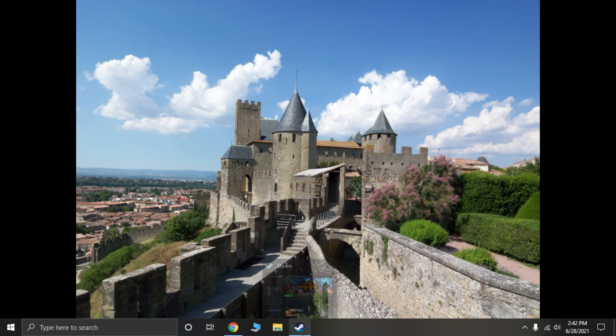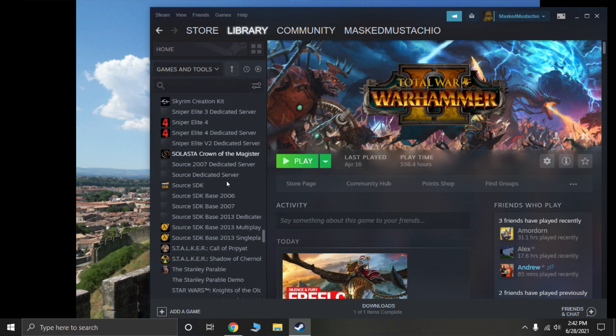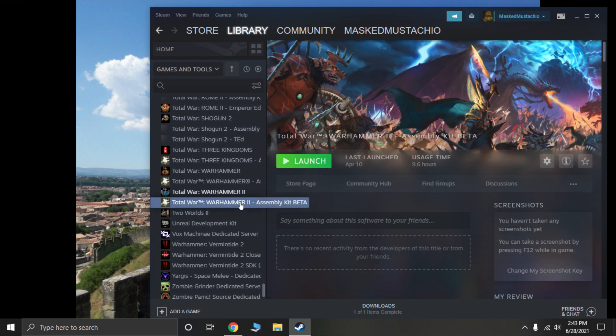The first thing you need to do is go to Steam, go to your library, then go to Tools, and scroll down to the Total War Warhammer 2 Assembly Kit Beta — you need to install it.